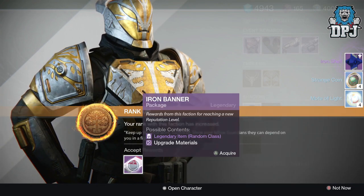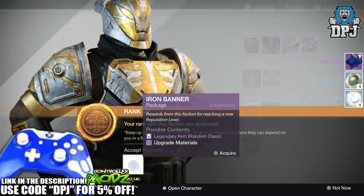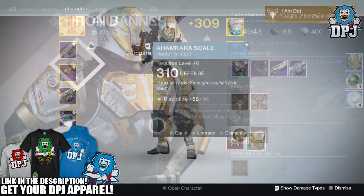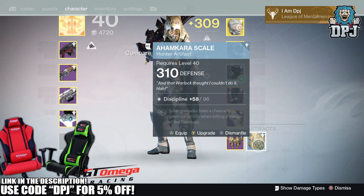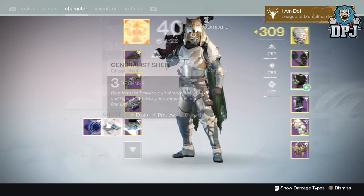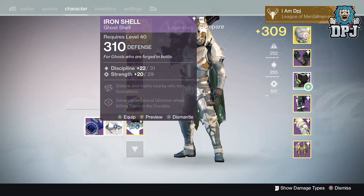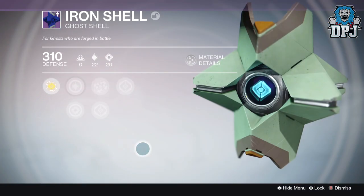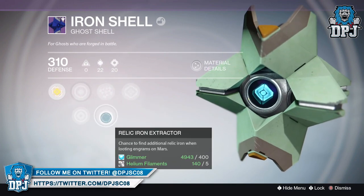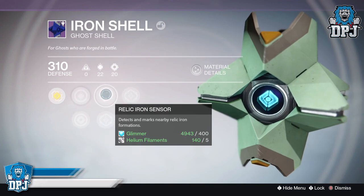What's going on guys, it's your boy DPJ here today with another Destiny video. Yesterday I put out a video of the loot rewards I had obtained from ranking up my Hunter to rank 5 in the Iron Banner. In the video you saw the end-of-game loot I had received, and also the loot from opening two Iron Banner packages — one from rank 3 and one from rank 5. The rank 3 gave me a rare 310 artifact, while the rank 5 gave me a 310 defense Iron Banner gold shell.